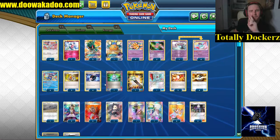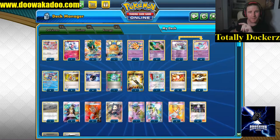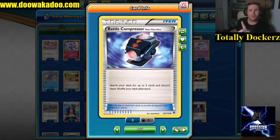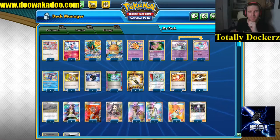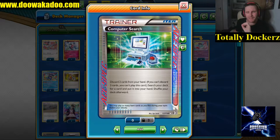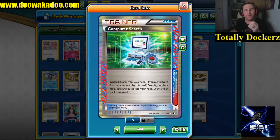All of our draw support and items - the majority of them are discarders. We're playing two Acro Bikes: look for two cards, throw one away. Four Battle Compressors: search three cards, throw them away - that's 12 cards we can throw away with this. Computer Search is our ACE SPEC of choice. Remember, if you haven't played expanded before, an ACE SPEC was a card deemed so good you were only allowed one.